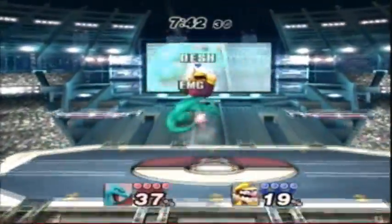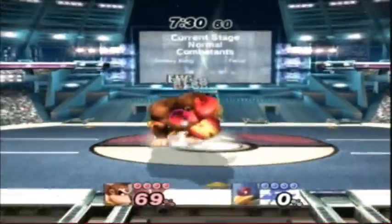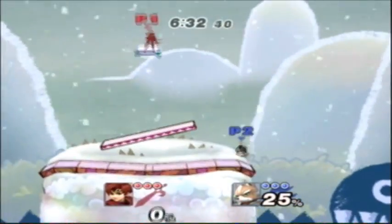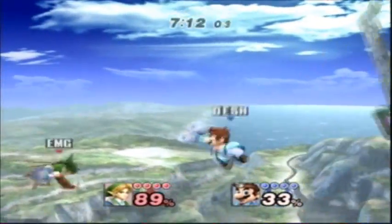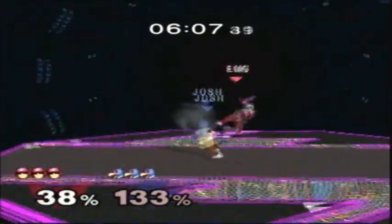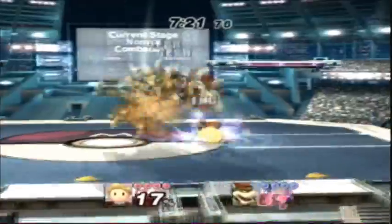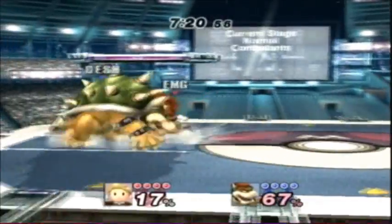Shield pressure is the act of repeatedly attacking an enemy's shield, limiting or even completely eliminating their counter options. By L canceling aerials combined with quick specials and jabs, certain characters have quite effective shield pressure strategies. Be mindful of your spacing, however, and the attacks that you use on your opponent's shields. Attacking too high or using moves with little shield stun can prevent you from being able to follow up, allowing your opponent to escape or use a move of their own. Some players will attack out of shield or roll when under pressure, while others will spot dodge or wave dash away. Try to predict and anticipate your opponent's options and follow up with another attack or grab. Here's an example of predicting a get up roll into a grab — watch how Bowser rolls away but still gets grabbed by Lucas.